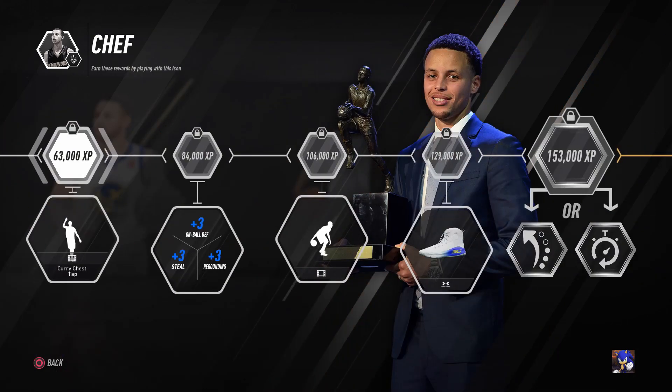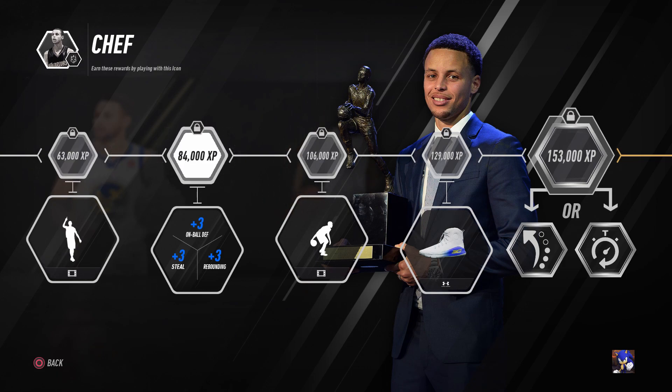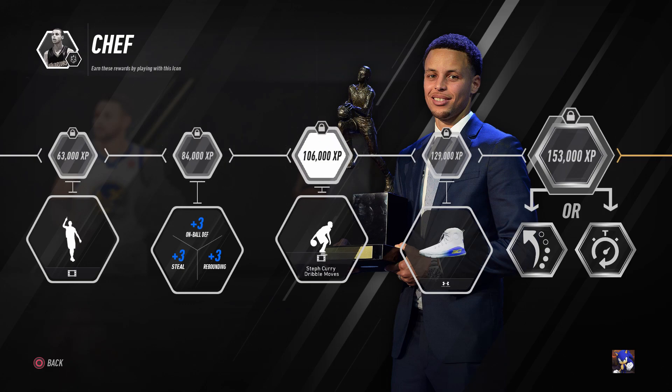The very next one we get is the Curry chest tap — it's just a little animation that Curry has, where you tap your chest and point up in the air. You can have that as one of your animation things or dances, whatever you want to call it. You get plus three to your on-ball defense, so you only end up with I think a 73 on-ball defense on this build, which is not horrible but not the best. You get plus three steal as well, and plus three rebounding. Then you end up getting Curry's dribble moves — the level two Curry dribble moves — from completing a little challenge.